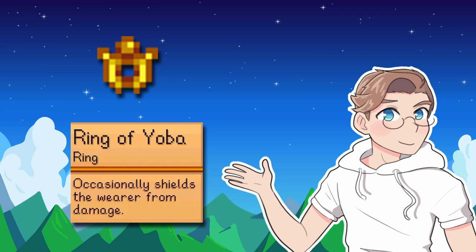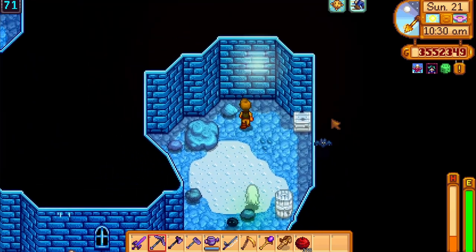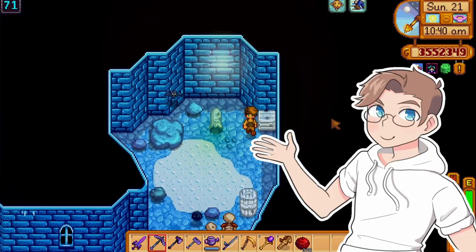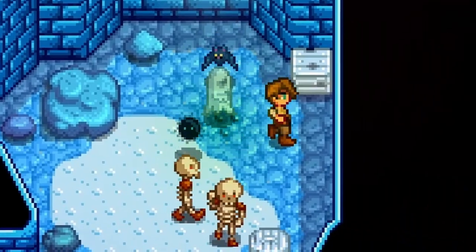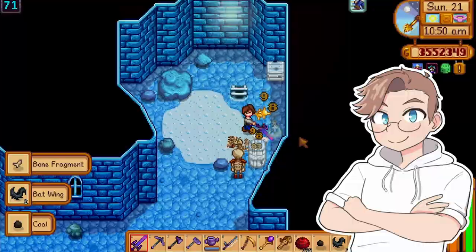Occasionally shields the wearer from damage — the ring of Yoba will definitely help you stay alive. While the phoenix ring only works when you get completely bodied, this ring has a chance to work even at full health. Pair this with the lucky ring and you'll be one tough bugger to kill. B tier.